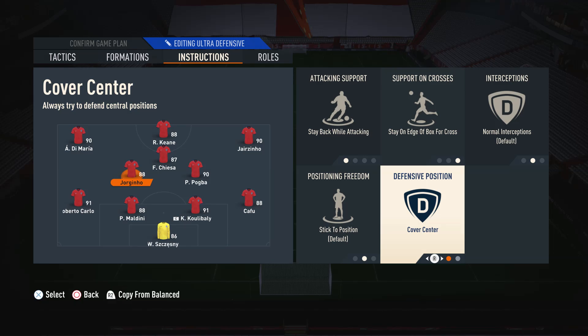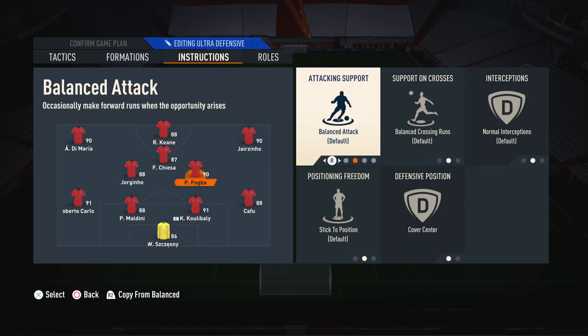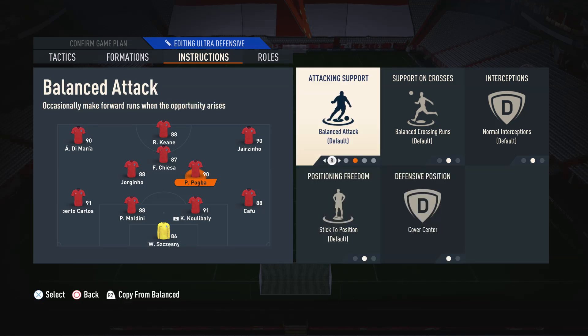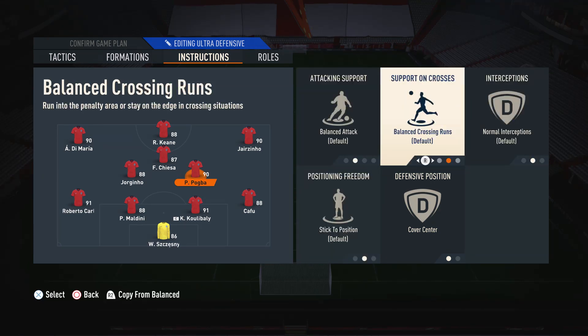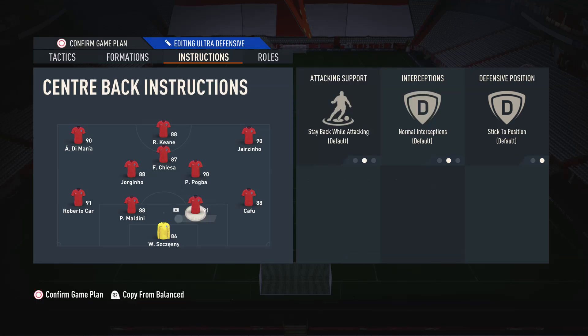We don't need him to cover the wings as we already have two players on that side — those being Roberto Carlos and Di Maria. For the right centre mid — the more box-to-box midfielder — we just have him on default settings and cover centre, for the same reason as the left centre mid. We don't need him to cover those wings as we've already got Jairzinho and Cafu on that side. We completely leave him alone otherwise because we don't want to restrict this player — we want him to attack and defend freely.